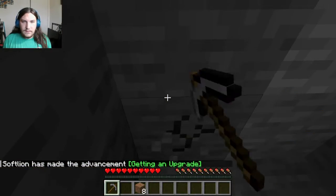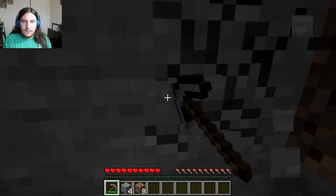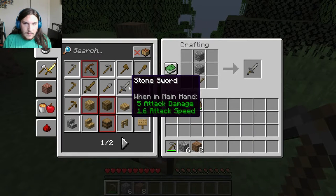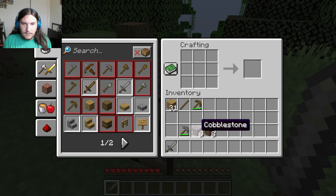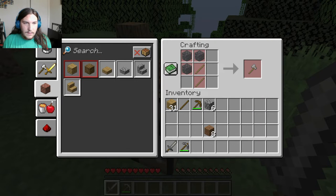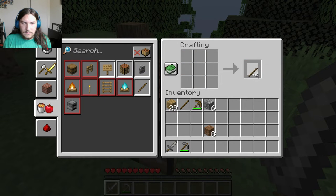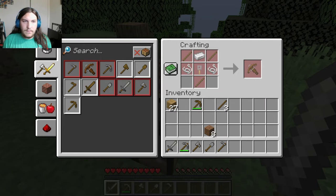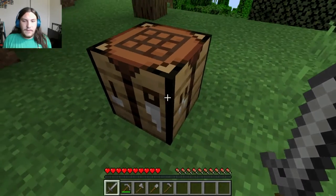Now I need to craft all my tools out of stone. One, two, three — all my tools are gonna be stone. I need sticks — stone pickaxe, shovel, and hoe. That's it, that's all we need.